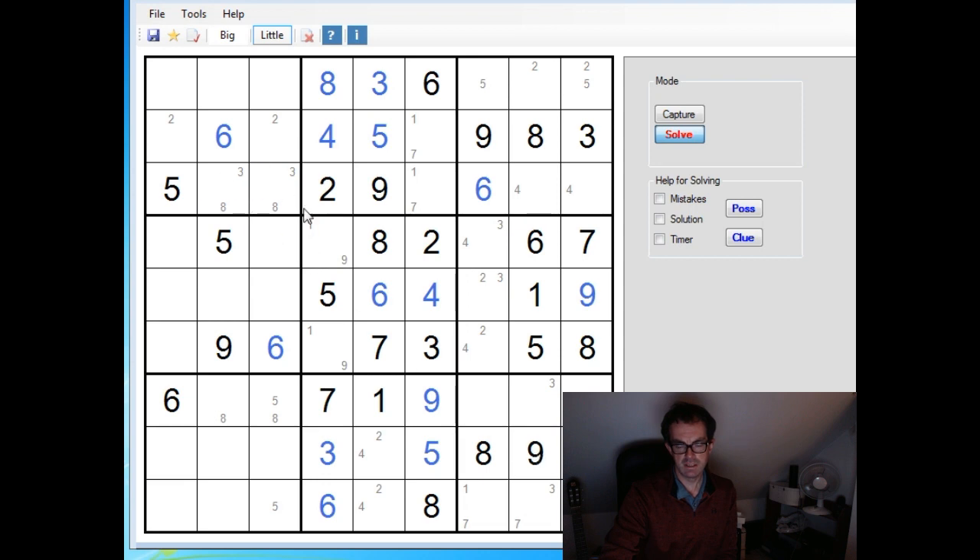And another version of the technique we've already seen in puzzles 1 and 2: we've got an 8 appearing in one of these two positions in row 7, and in the same two positions it's appearing in row 3. So we know that the 8 is in one of these cells in column 1, and it can only in fact appear in the middle cell because it's ruled out by — there we go.